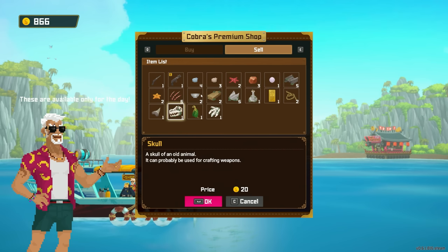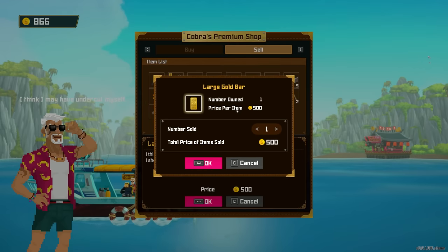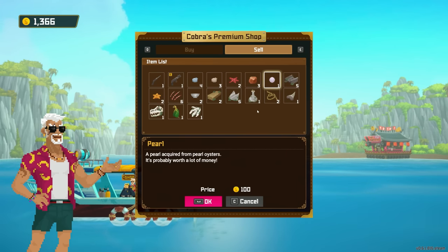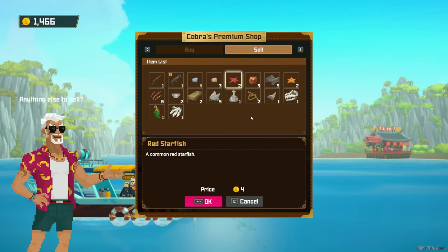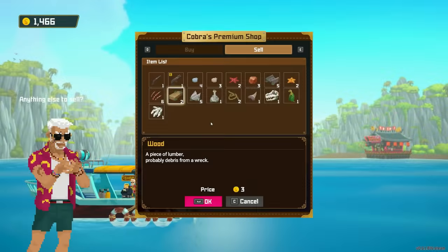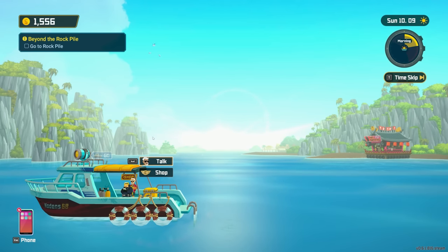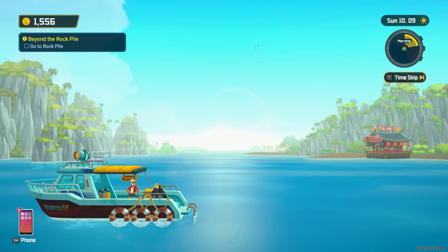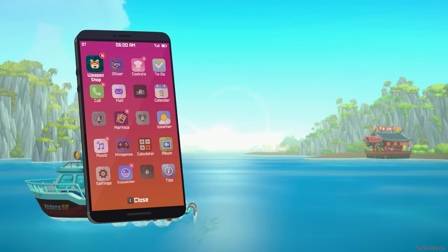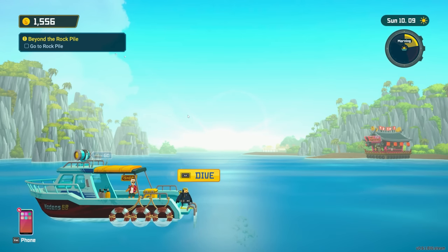Some items can be used for crafting weapons. A gold bar — let's sell that! Found a pearl — sell that too. Got two of those items. Now at 1,556 money. Checking storage — didn't realize I had that. Now we head down into the rock pile, blow some stuff up, and see what's going on.